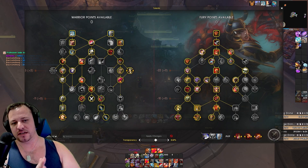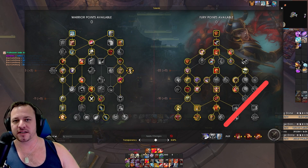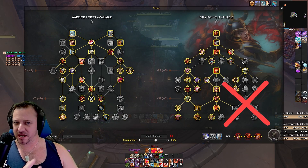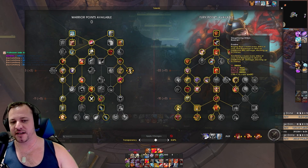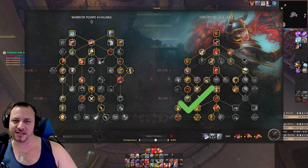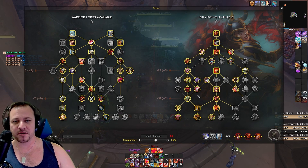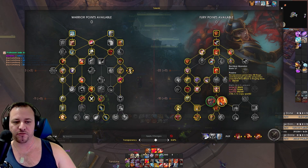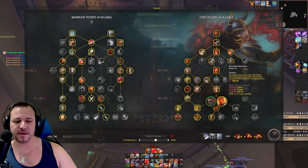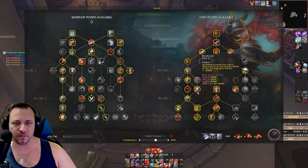Kicking off with talents, the right hand side of the specialization tree is completely gutted. We don't incentivize raging blow or that anger management play style with onslaught and ravager. Now we shift completely to the left hand side of the specialization tree, focusing on annihilator and bloodthirst. The name of the game is really the damage amps provided to bloodthirst. Bloodthirst can get the amp through reckless abandon because we're not picking up anger management anymore, so reckless abandon will make it bloodbath instead of bloodthirst. Everything else still works for bloodbath, obviously.